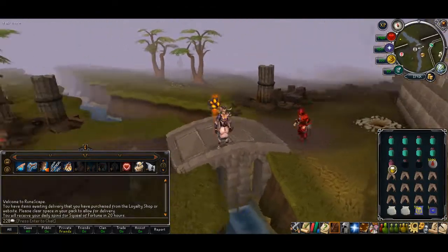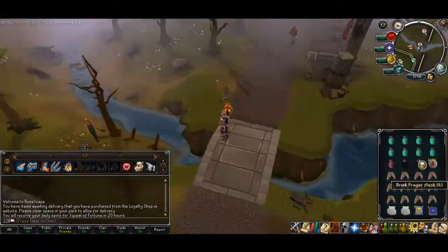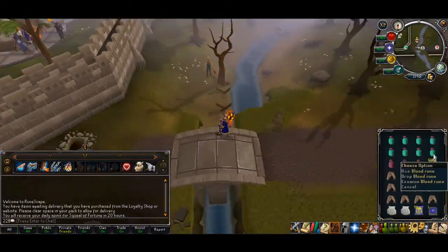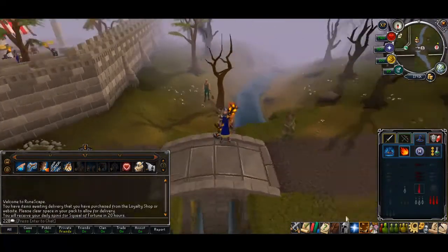For your inventory, you should take at least a prayer flask or restore flask so you can summon another ice titan, and some overloads. You don't need overloads — you can just bring magic potions. Also don't forget to bring blood runes so you can use Blood Fire Blitz.